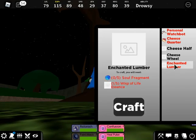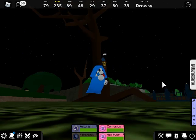You want to look specifically for the slightly darker trees with many more branches, or just run around near the trees and wait for the recipe to pop up. You'll need five soul fragments and five wisps of life essence, and then you'll craft a single enchanted lumber. Doing that will get you Wonderwood — and that covers all three of the new ethereans.